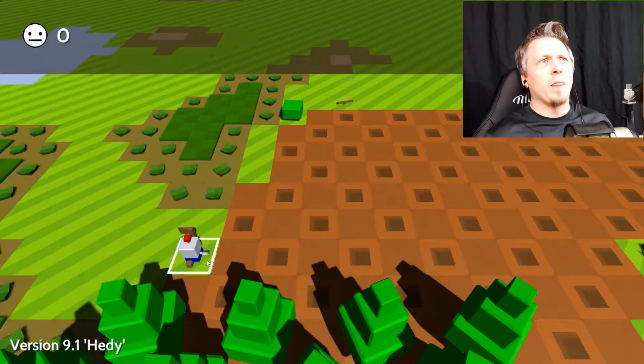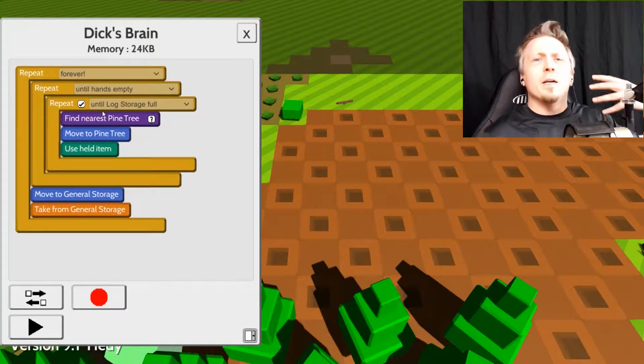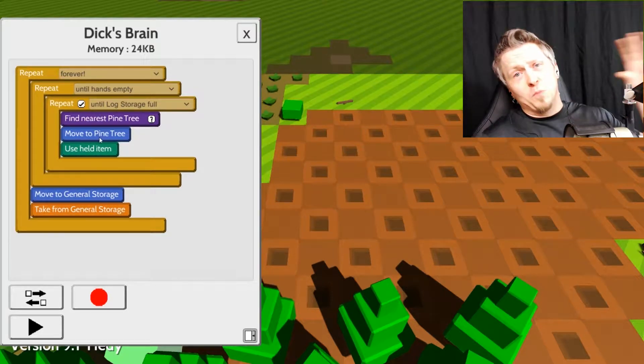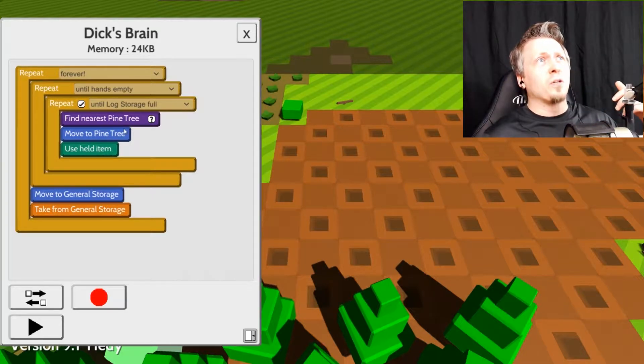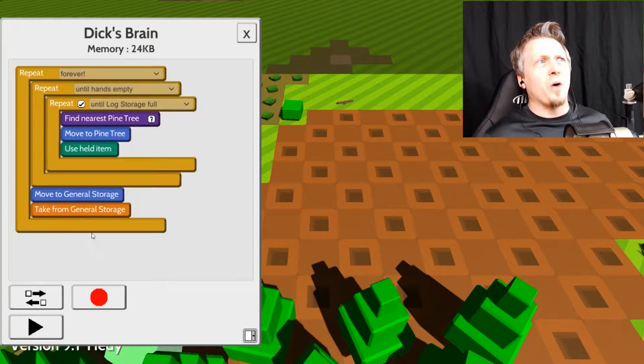Here's Dick. His program expands out — first he finds a pine tree, moves to it, uses the held item which is his axe, and does this until log storage is full. I've been experimenting; he gets stuck occasionally in a rapid loop giving an alert. As soon as I hit stop and play again he goes back to work saying his hands are empty. This setup will run until log storage hits 800 logs, then once his hands are empty he'll grab the axe from general storage and go right back to work.